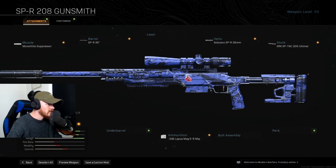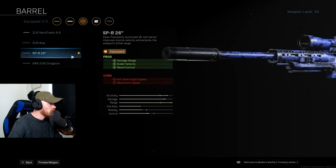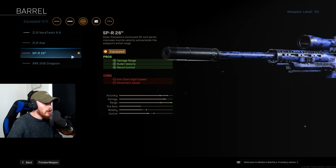This is my SPR class setup. Let's check out the attachments. The first attachment we are using is the Monolithic Suppressor. It gives you extra sound suppression, damage range, and bullet velocity — we primarily use this for the damage range and bullet velocity. After that we're using the SPR 26 inch barrel for extra damage range, bullet velocity, and recoil control. Combine this with the Monolithic and you have the max damage range and bullet velocity SPR.